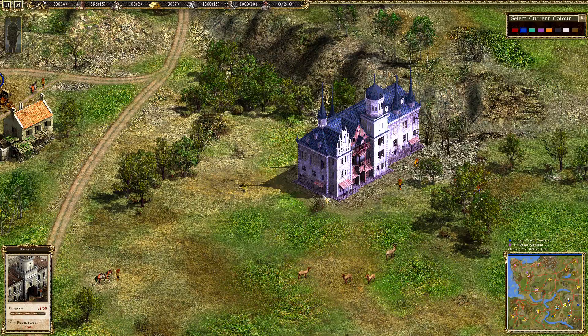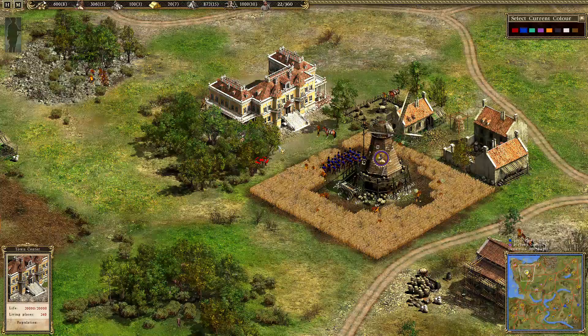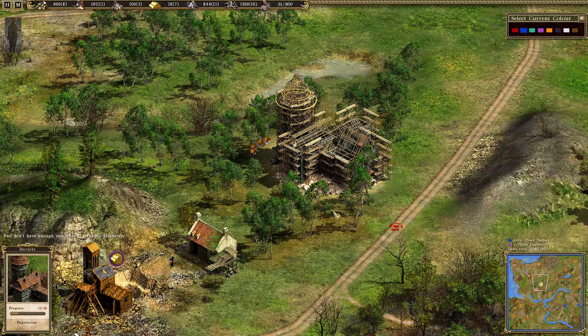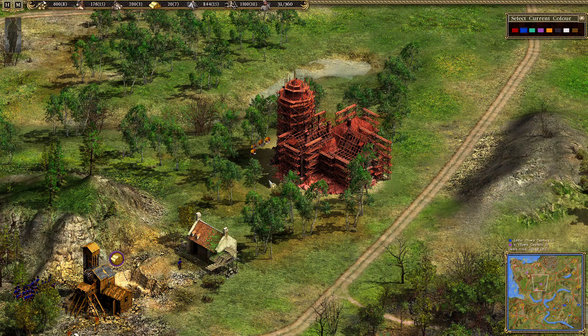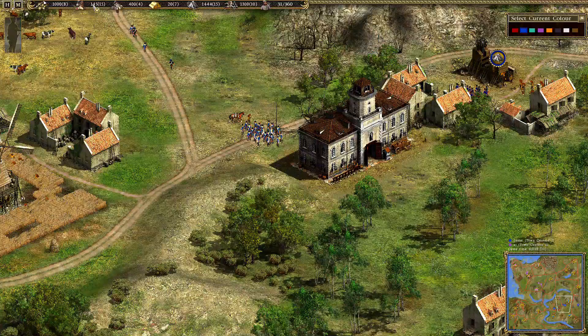At the beginning it's the usual order of building - first the town center, and here are the barracks of Prussia. The player A is doing the same, he builds a town center for Poland and he's going for a pretty far forward barracks to throw in his troops more quickly.